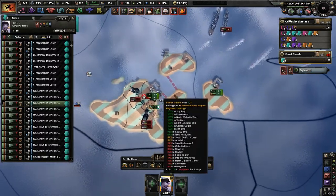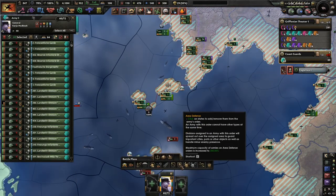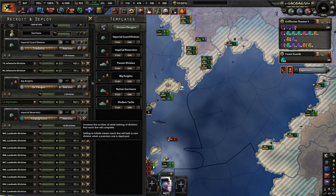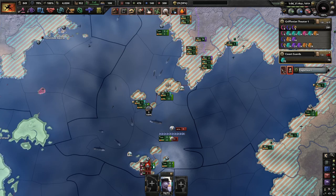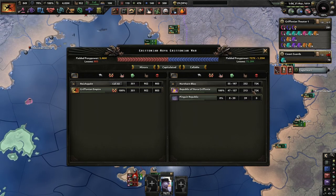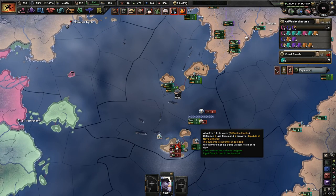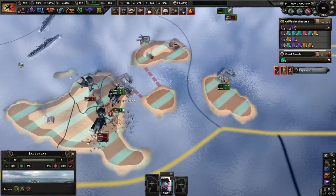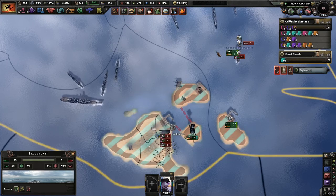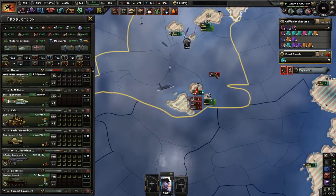Even if they take this tile, it really means nothing. We really only need about 94 coast guards? In this war so far we've lost 800 versus 72,000 — that's nice. I hope you guys can hold out, but you probably can't. We're going to lose this island — that sucks. But we can sink their convoys then. We only have ten — I thought we had more.